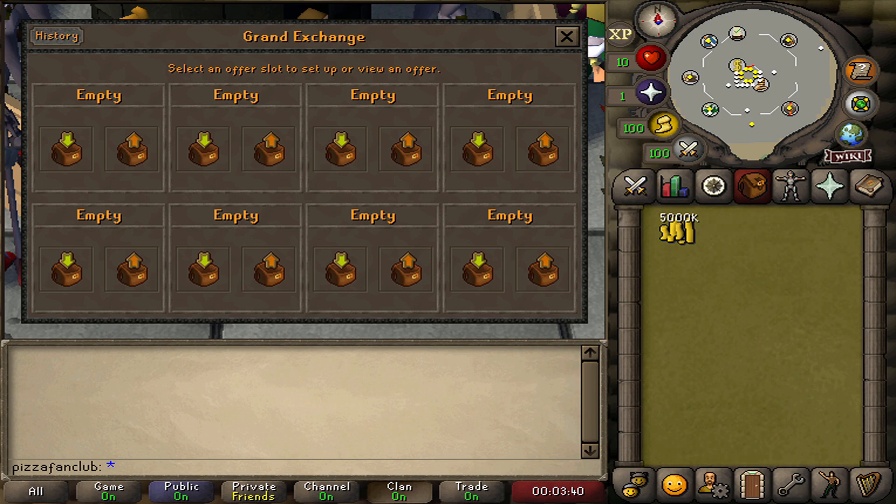Keep in mind that the more money we have, the more money we will be able to make while flipping, so losing money is the exact opposite of what we want to do. I'm going to hop over to GE Tracker and I'll show you how to analyze these items and figure out what prices to buy at and what prices to sell at.